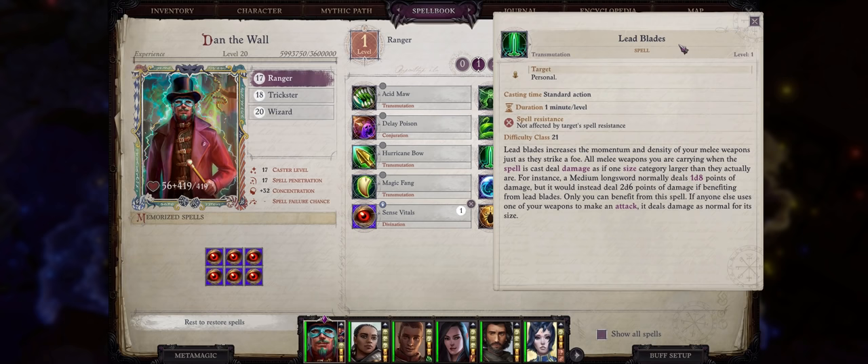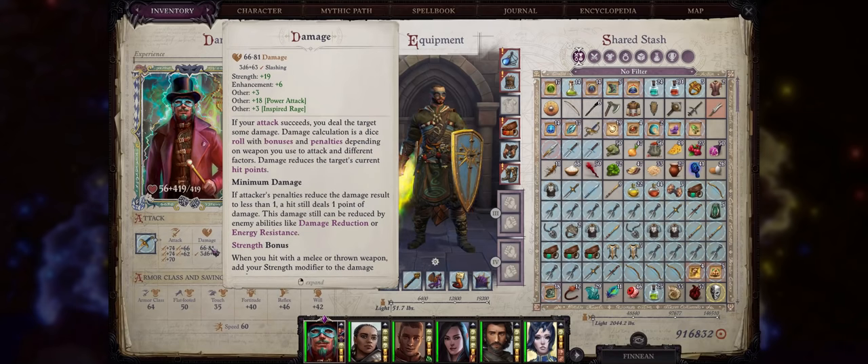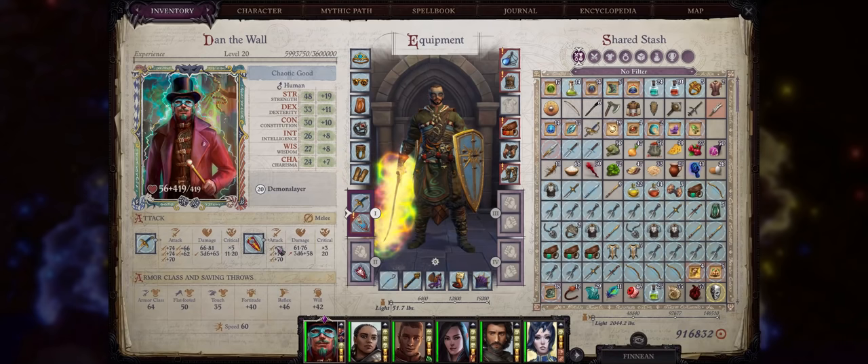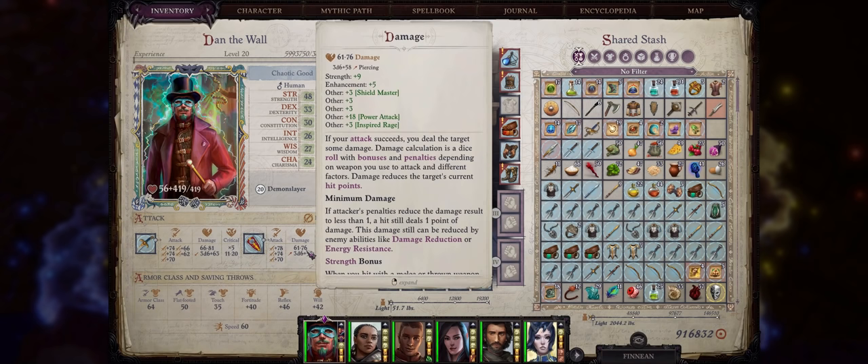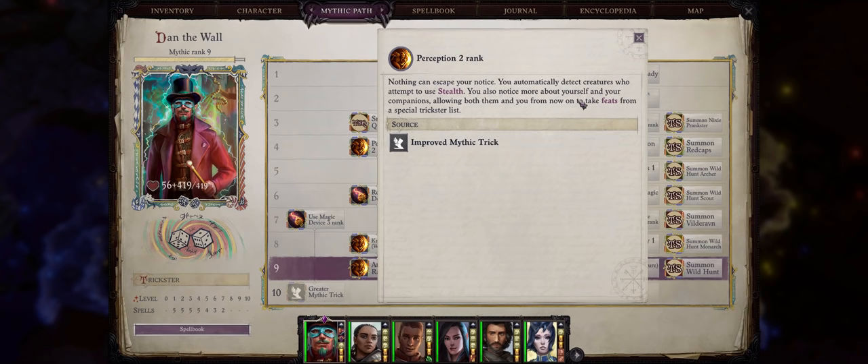One example is the Leadblade spell, a very rare spell that actually increases the size weapon damage of both your main weapons — your scimitar and also your shield — which is why our heavy shield here has 3d6 damage, same for our scimitar. For this build, we are going with Trickster. I know, another trickster build — but trickster is one of the best mythic paths, if not the best, at least in my opinion, for characters that cannot merge with Lich or Angel.